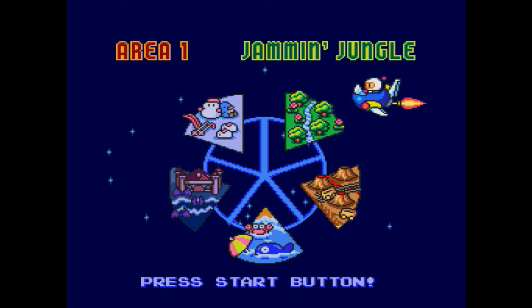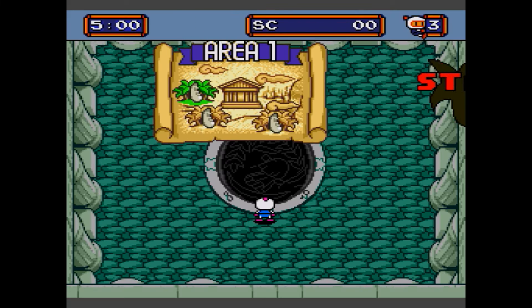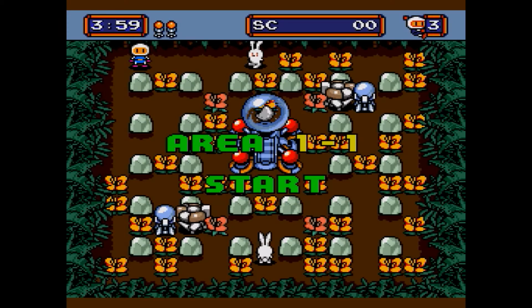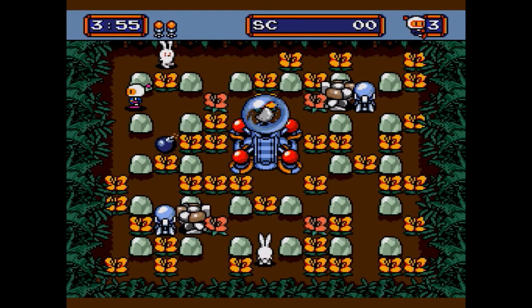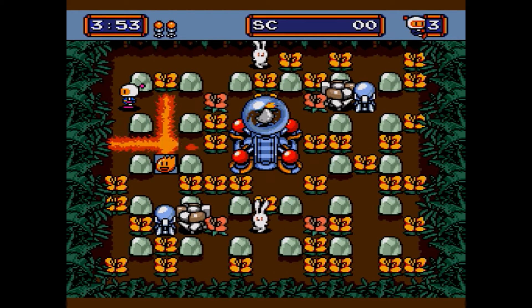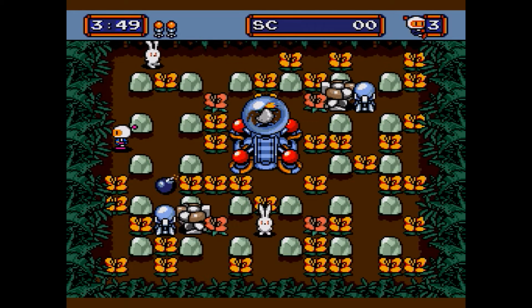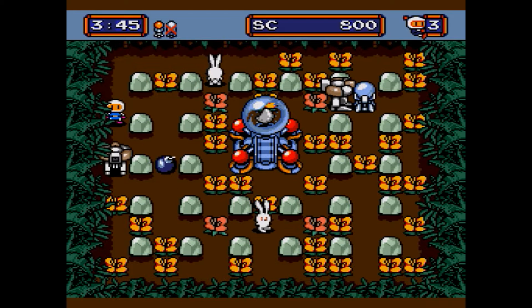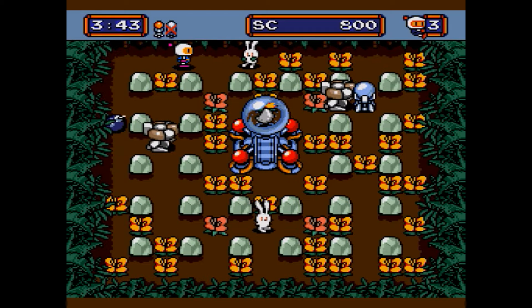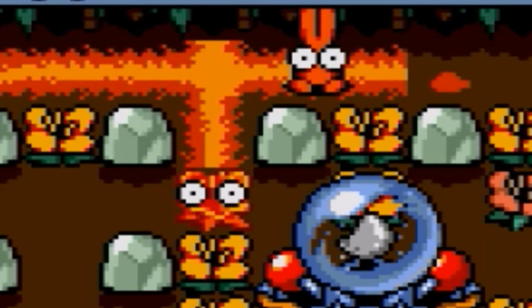The first world: Jammin' Jungle. What a lovely sounding place. Area 1, Stage 1 — where else would you start? So here we are in the first area. If you don't know what a Bomberman game entails, basically you blow everything up and cause as much damage as possible. Our enemies move about — there's a little naughty rabbit at the top of the screen and a walker thing — so you've got to place your bombs and try to blow them up.